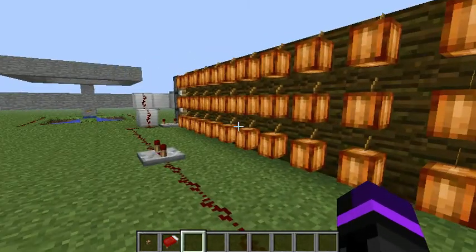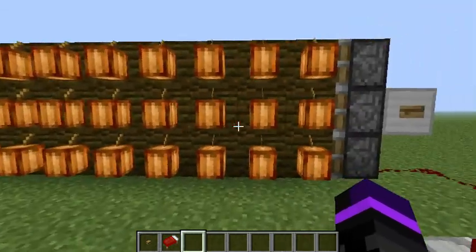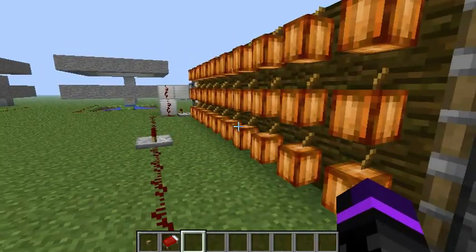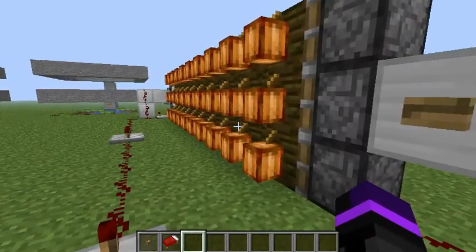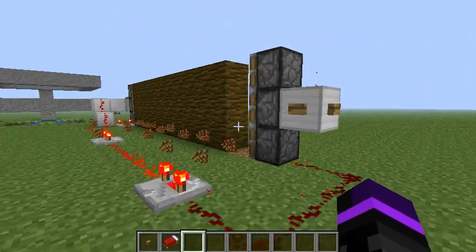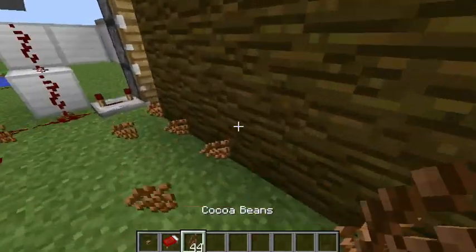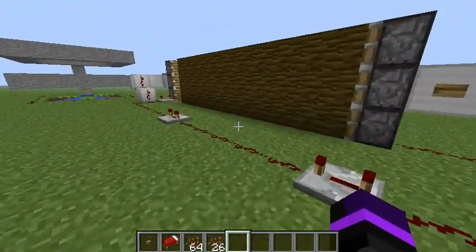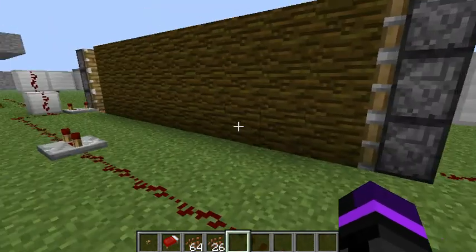Welcome back guys, SSG here, and today I bring you another Minecraft video. In this video I will be showing you how to make an automatic Cocoa Bean Farm. This is a finished model of the Cocoa Bean Farm, so I'm gonna show you a quick demonstration of what the finished product looks like. It harvests quite a bit of cocoa beans — a stack and 26. Alright, so let's get to the tutorial.